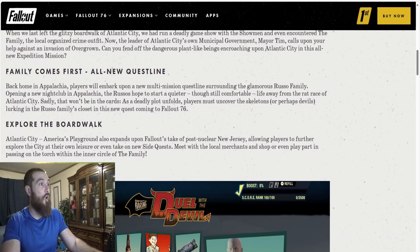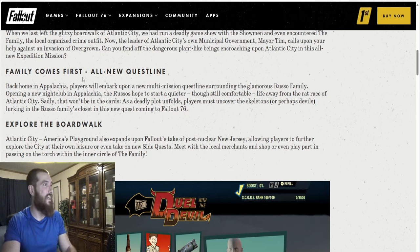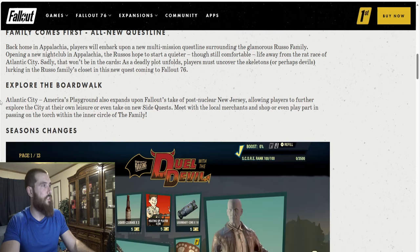Family comes first — all-new questline. Now this is where I like quest lines. Back home in Appalachia, players will embark upon a new multi-mission questline surrounding the glamorous Russo family. Opening a new nightclub in Appalachia, the Russos hope to start a quieter, though still comfortable, life away from the rat race of Atlantic City. Sadly, that won't be in the cards. As a deadly plot unfolds, players must uncover the skeletons — or perhaps devils — lurking in the Russo family closet. That sounds pretty interesting.